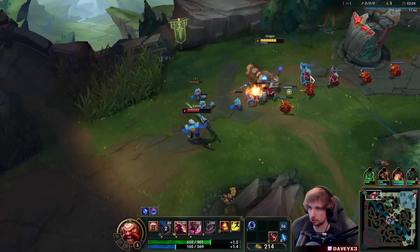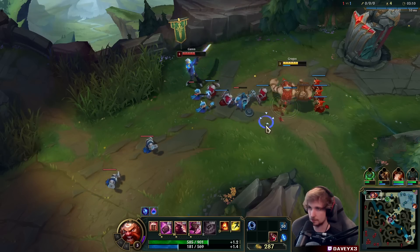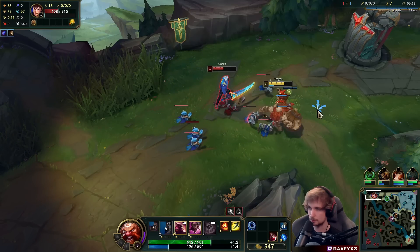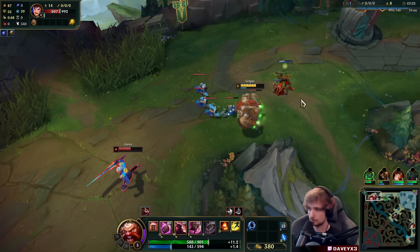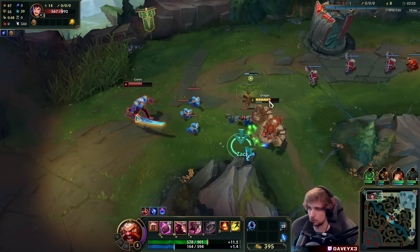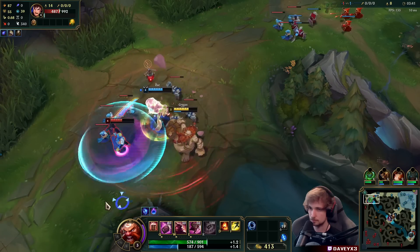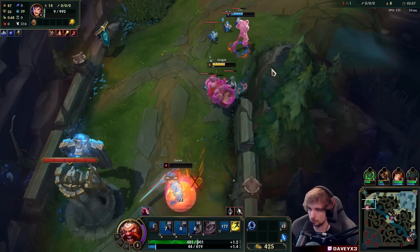Gragas top lane has already been a strong champion for a while. Every time Garen presses Q, we counter it by using our E. He's looking to shove the wave to reset — I can clearly tell. We got him. Yeah, we got him.